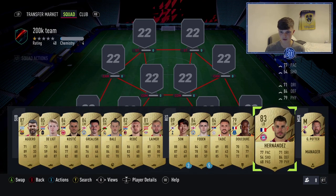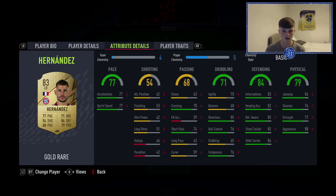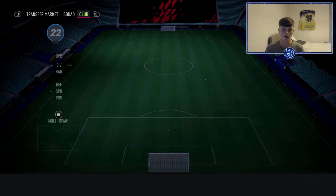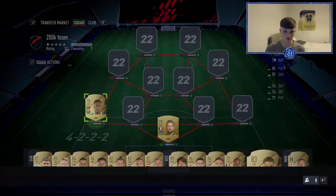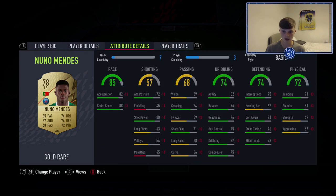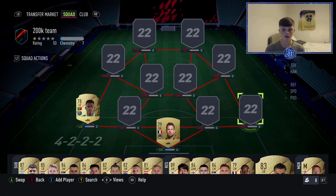Next up at left back is a bit of a weird one. I've been using Hernandez — 12 games, low/high work rates, he just sits back. Pace isn't that bad an issue and he's very good at defending with good physicals. But I'm going to try out a new player because a lot of people like pace, so we're going to try Nuno Mendes. He's got good dribbling, good pace, decent defending — he'll be all right.